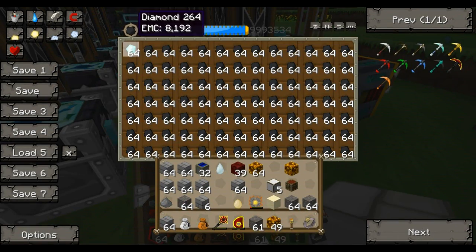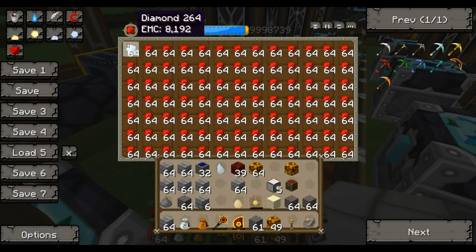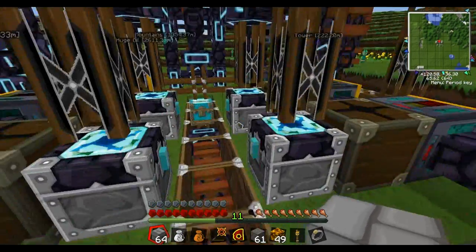So if you notice, every chest has 64 diamonds in it. Pretty cool. And they'll always stay stocked up with the materials we'll need.